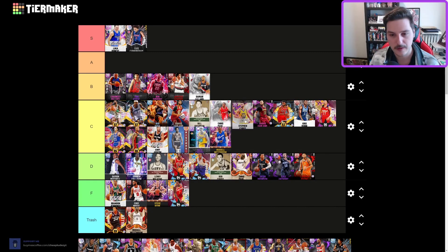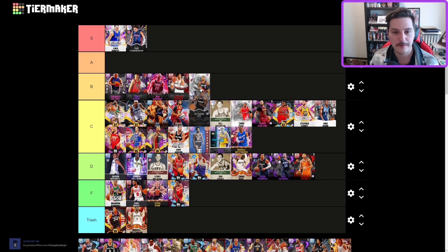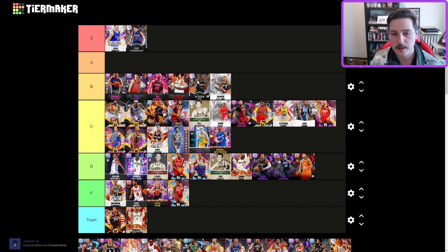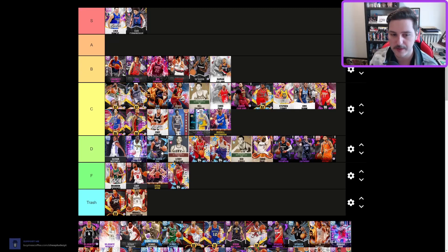Signature Series Steph — still low C tier. DeAaron Fox — B tier. Not a lot of people ran this card; I don't think I've ever seen it in the wild, but he's mid to low B tier. This older DeAaron Fox is a bit outdated — D tier, came out in Season 2, card was fire when it dropped.